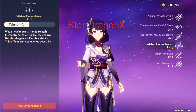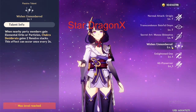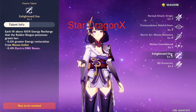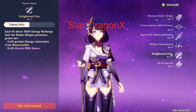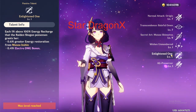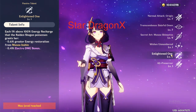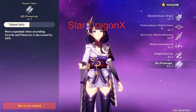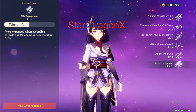The first passive talent: when nearby party members gain an elemental orb or particles, it will increase elemental energy stacks by 2 every 3 seconds. The second passive talent, Enlightened One: every character starts at 100% energy recharge, but for Raiden Shogun, every 1% above 100% energy recharge she gains 0.6% greater energy restoration from her ultimate and an extra 0.4% Electro damage bonus. The third passive just reduces the Mora cost for ascending Swords and Polearms by 50%.